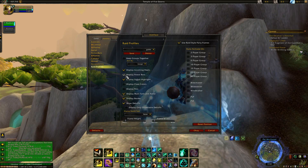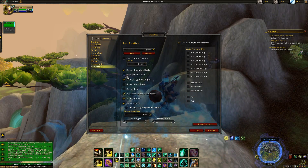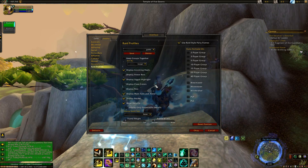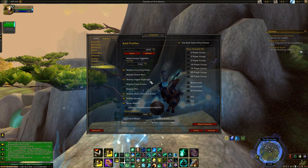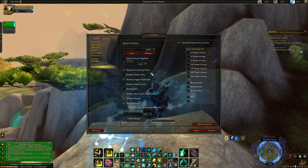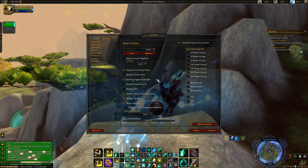I use power bars when I raid but not when I PvP — I just don't need that information. Display Aggro Highlight — I actually use this for pets in PvP because I have Provoke macroed into most of my abilities and I want to know when a pet will be attacking me, hopefully to break crowd control.